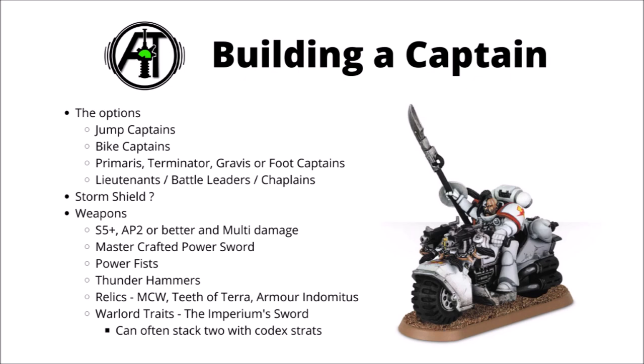For me, if you are absolutely buffing up a Captain with lots of investment in Warlord traits and Relics, I would typically try and take a Storm Shield if you can. The invul save isn't the important part, as Captains are going to have a 4+ invul from their Iron Halo anyway, but dropping from a 3+ to a 2+ save is significantly more durable against anything that's AP 0 or AP -1. Usually worth the investment for 10 points, but if points are tight it's not the worst thing to leave off.